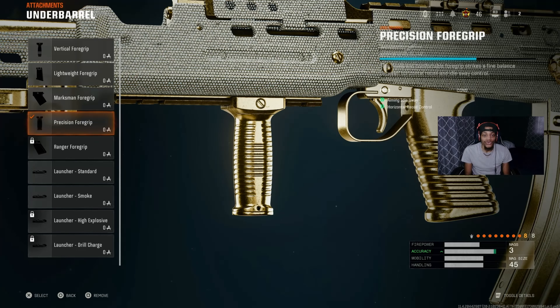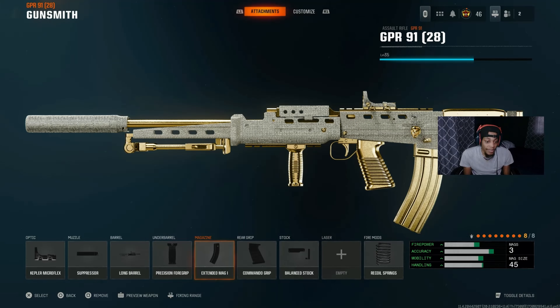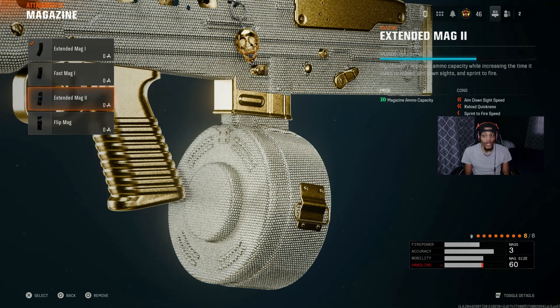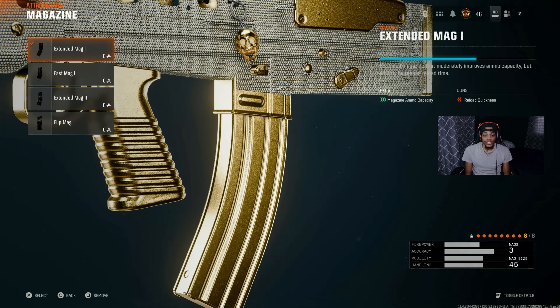With the underbarrel, we got the Precision Full Grid - this really helps out with aim and idle sway. Then we got the vertical recoil control, which helps out with recoil and accuracy. With the magazine, we got the Extended Mag 1. Now if you want to get a lot of kills you can use the 45-round extended mag, but you will have slower reload speed. Or you can use the Extended Mag 2 with a 60-round drum, but you'll have some movement issues.